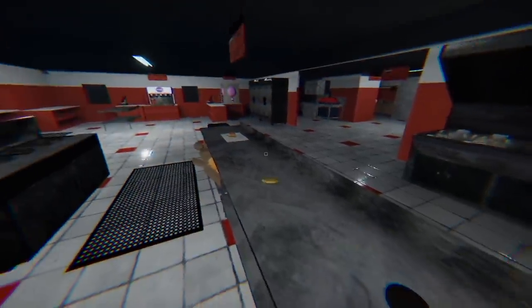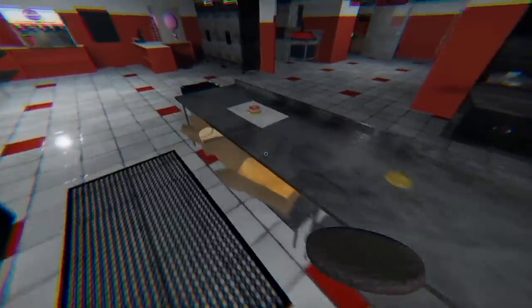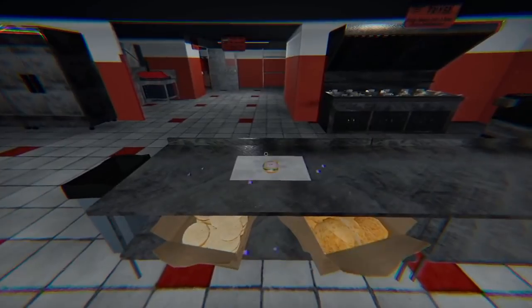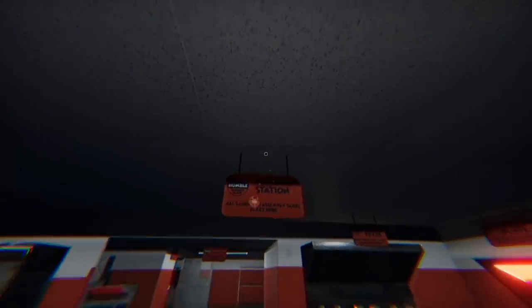Right next to the grill is the heater to hold finished salmon nuggets and fries. The day shift has left you well-stocked with sandwich toppings — we're pretty sure they're still fresh, just go with it. We've got tomatoes, pickles, onions, cheese, and lettuce. Every sandwich requires one or more of each ingredient.